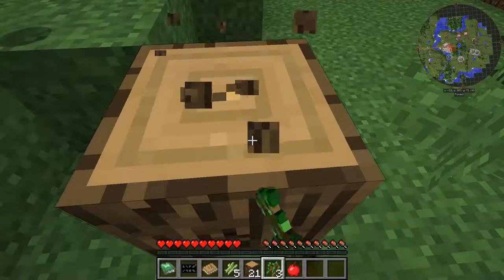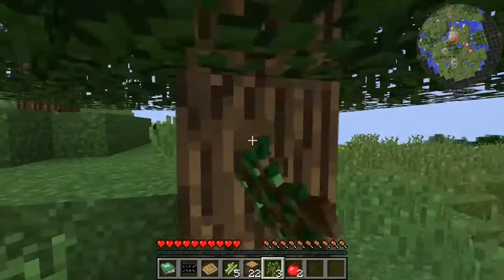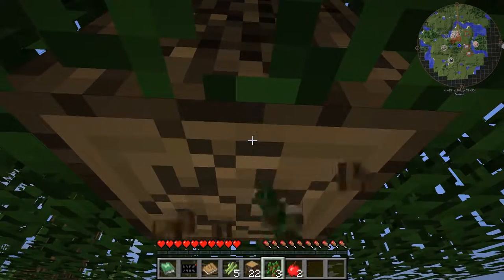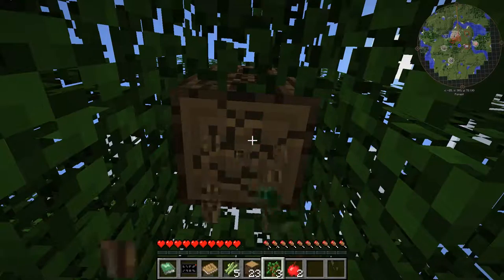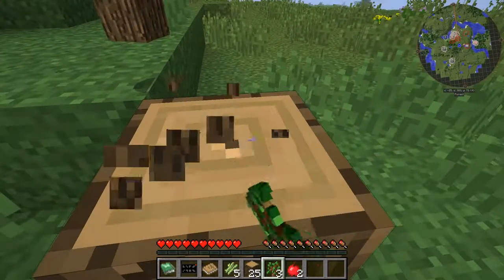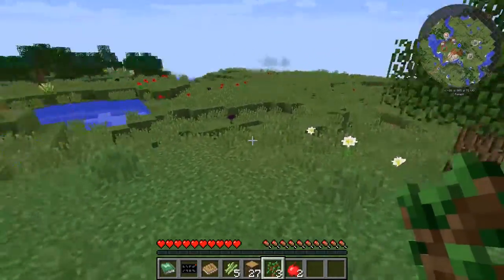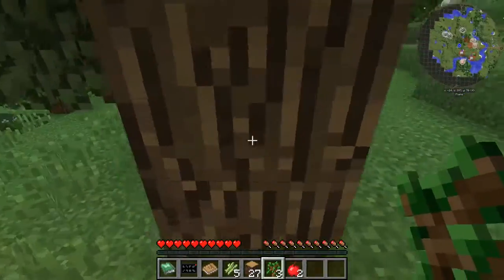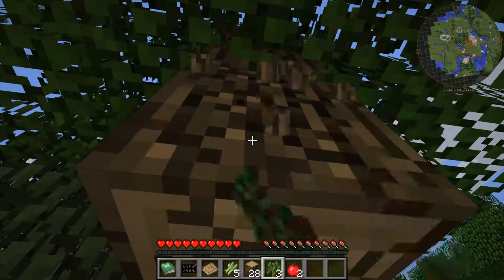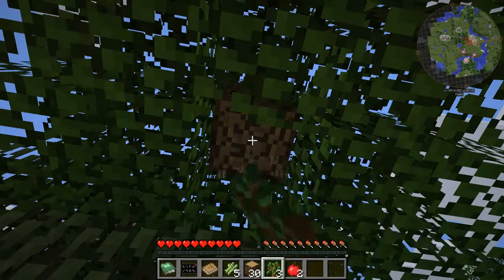Mekanism is an excellent mod. It's got a very nice long progression system. It can take you from ore doubling in the early game all the way up to — at least in 1.7.10 — ore quintupling. Any ore doubling or whatever is a little OP anyway, but it took so much materials, so much system design, that it's interesting. It's not just plop this machine down and you have ore quintupling. You need a full system doing all kinds of chemical reactions, harvesting renewable resources, long chain solar panels, all kinds of stuff. So it's a lot of fun.